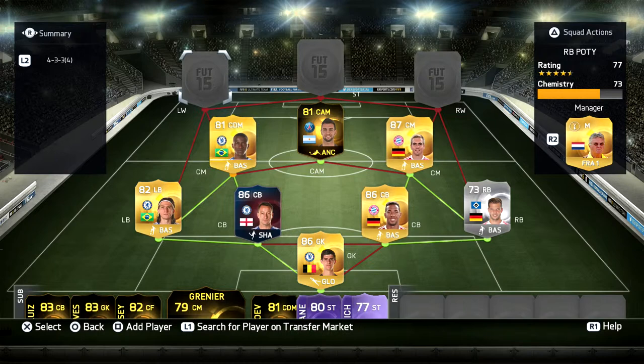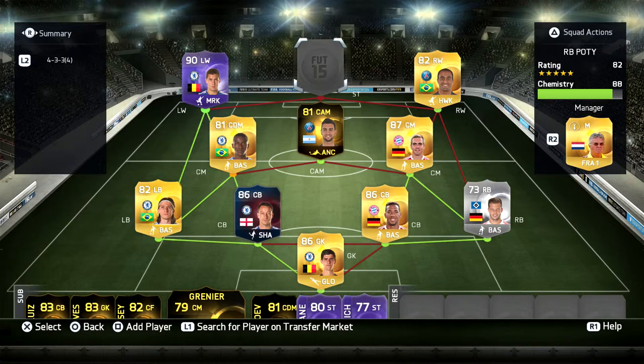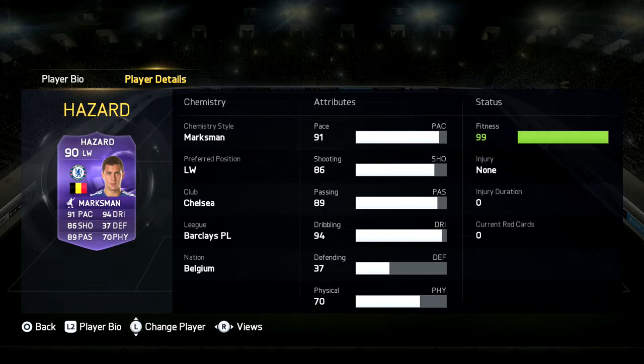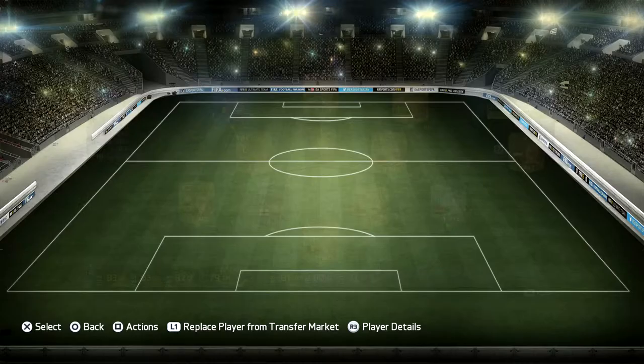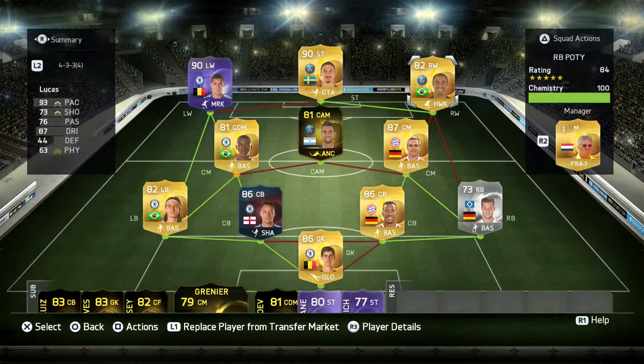And then we go for the big boys now. Right wing — we have gone with Lucas. Starting off with Hazard, one of my favourite cards in the whole game. He's so good, he's so fast, and his finesse shots are unreal. If you can test out his finesse shots you'll be amazed how good they are. We've got Lucas just there for the chemistry really, but he's got really good pace, a good shot on him as well — scores goals, really good card.